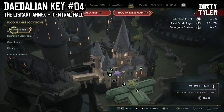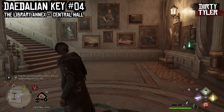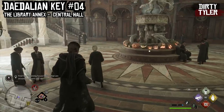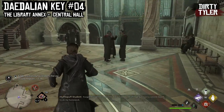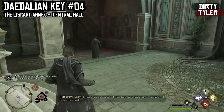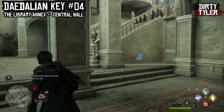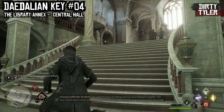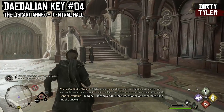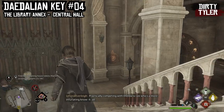Staying in the Library Annex but this time coming from the Central Hall Floo Flame — this is the first of two from this location. Just run down the steps to the Unicorn Statue, then hang a right and run down these steps and you will see the Daedalian Key on your left. Once it's got your attention it will run across the hall, right past the Unicorn Statue, and down the steps to the right.